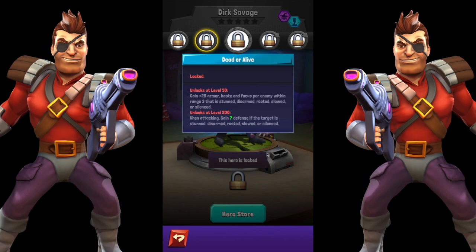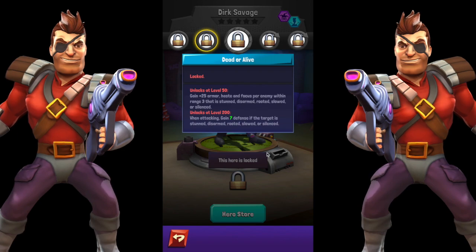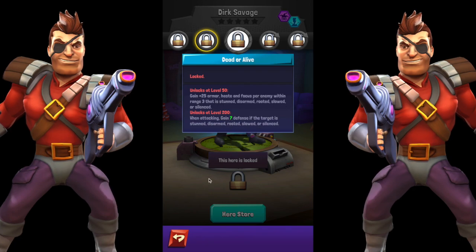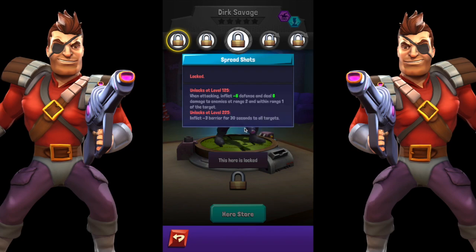Dead or Alive: gain 25 armor, haste, and focus per enemy within range 3 that is stunned, disarmed, rooted, slowed, or silenced. You see this theme where he likes his opponents to have negative status effects, so you'll want to partner him with characters that stun, disarm, root, slow, or silence. When attacking, he also gains 7 defense — that's going to scale with his turtle power — and deals extra effects if the target is stunned, disarmed, rooted, silenced, or slowed.